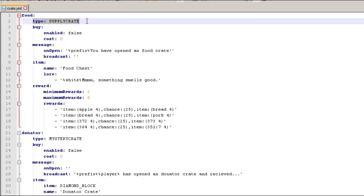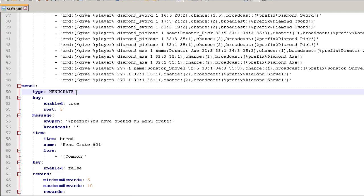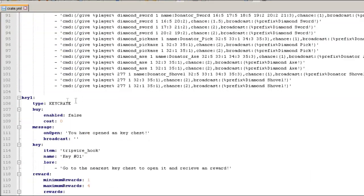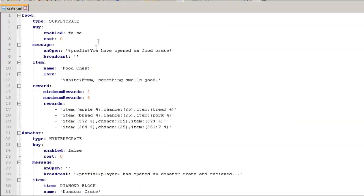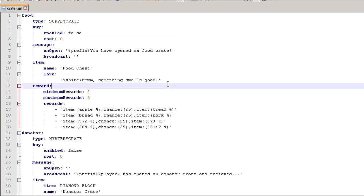Then we open the crates config, which is where everything happens. This is the name of the crate, and then this specifies the type. The types are: supply crate, mystery crate, menu crate — which is a virtual crate that shows up in the menu and not the physical world — and key crate, which you open on different blocks. Also note that this plugin's color codes are a little different from standard Minecraft color codes — I'll put a link below. It uses percent signs on the front and back, and supports underline and bold.